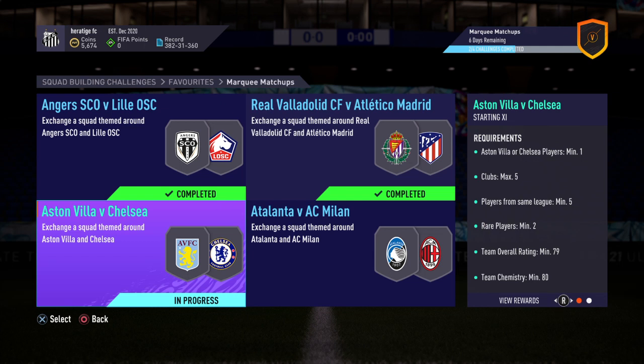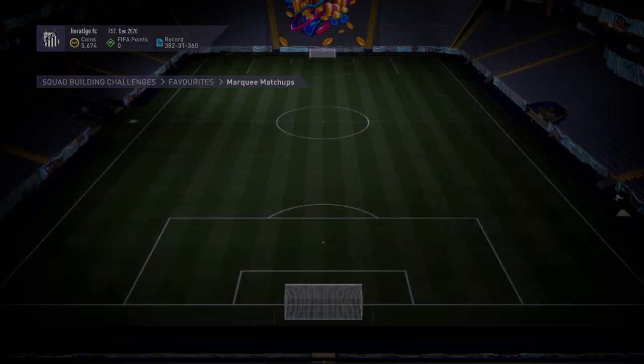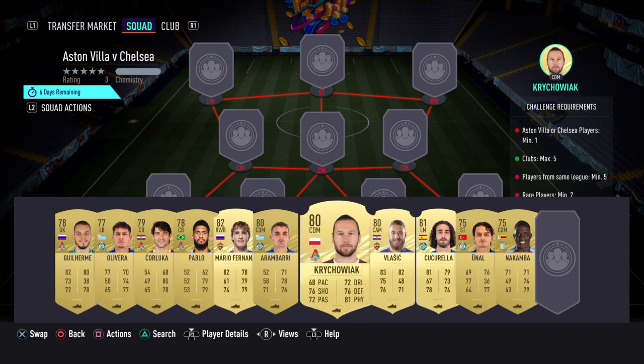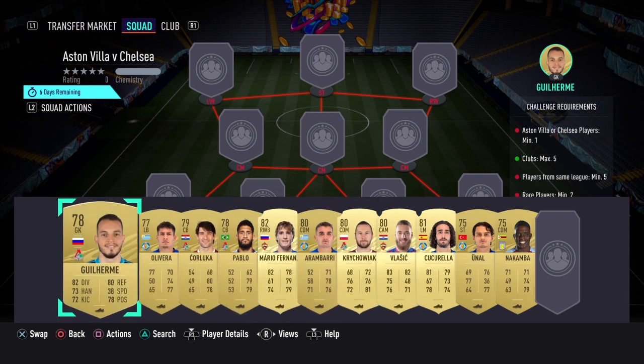Alright guys, here we've got the Aston Villa vs Chelsea SBC matchup. You get a Prime Electrum Players Pack, which is actually a pretty good pack, so definitely worth it. I think the SBC overall costs about 9-10k. There are some fairly expensive cards, like 1.5k.